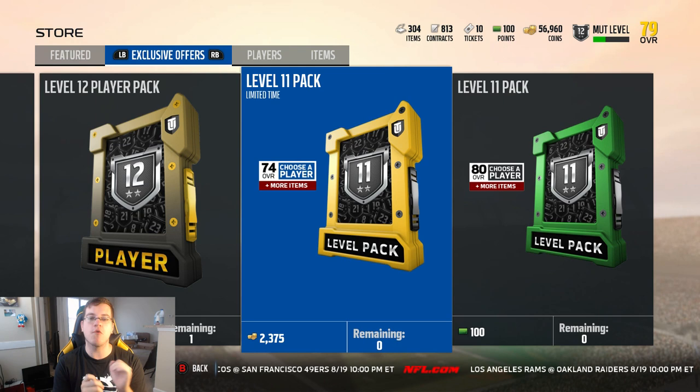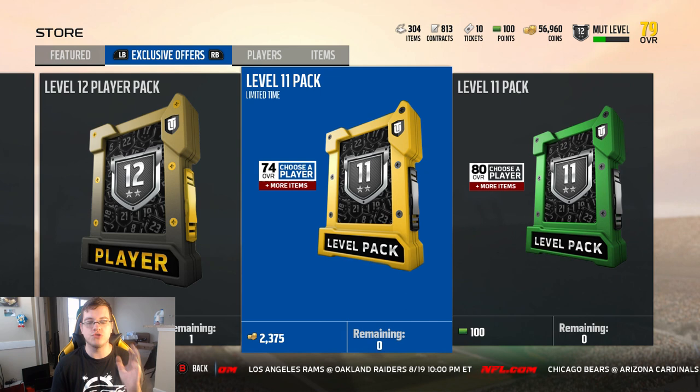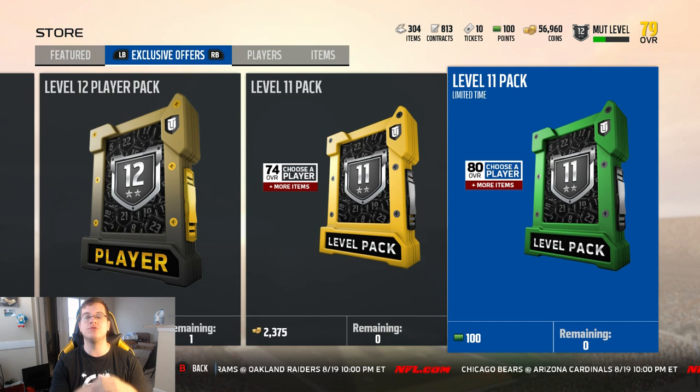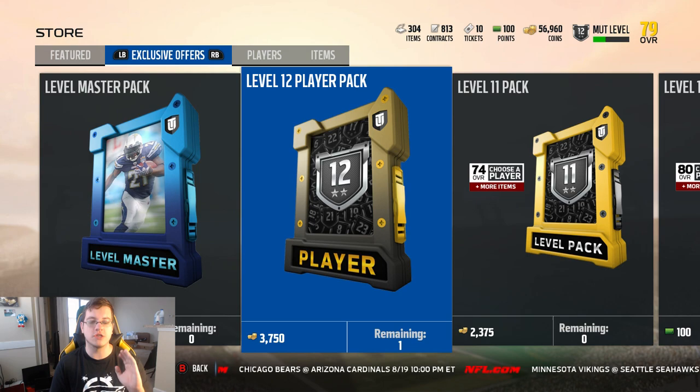The level 11 pack includes more items like one LaDainian Tomlinson token and an extra pack that can include just about anything. This pack is going to cost you coins — specifically 2,375 coins — and gives you a chance to get an 80 overall elite and more items. The other level 11 pack includes two extra LaDainian Tomlinson tokens but costs one dollar.